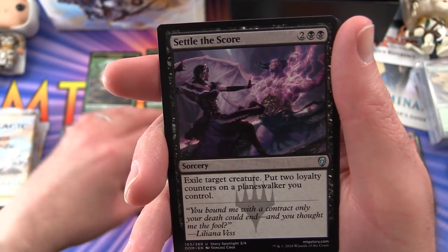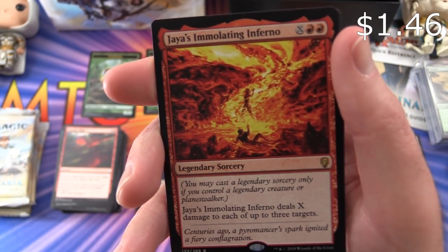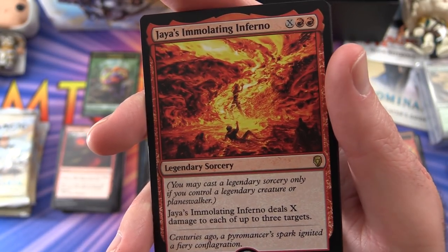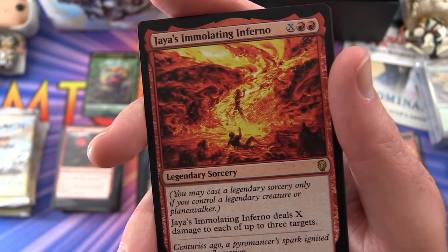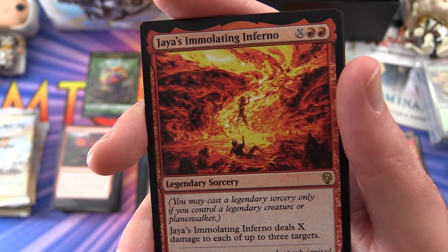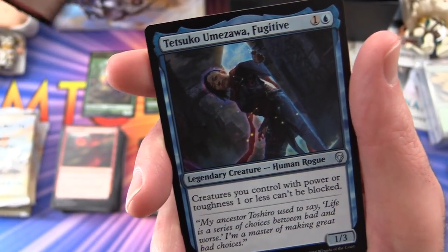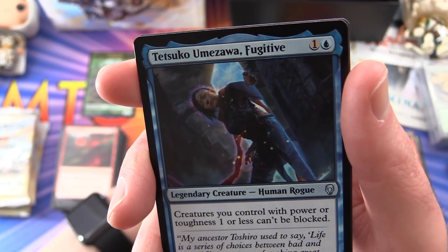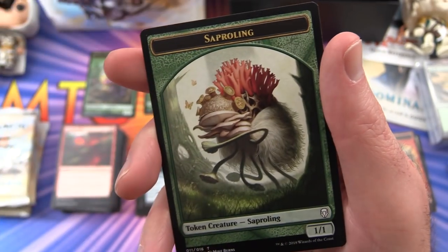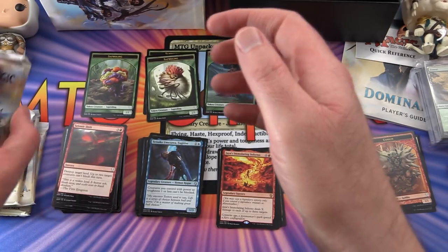Liliana - now you're in deep trouble - Settle the Score, and Jaya's Immolating Inferno: legendary sorcery for X and two mountains. You have to control a legendary creature or planeswalker to cast it - deals X damage to each of up to three targets. And a Tetsuko Umizawa Fugitive, legendary creature, with lands and a Saproling. We're getting some duplication now with the Saproling.